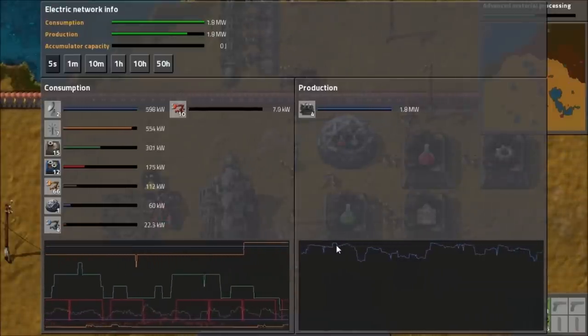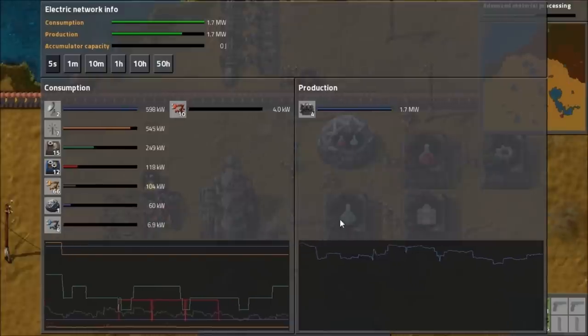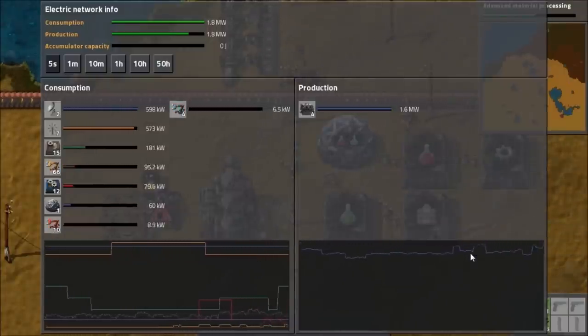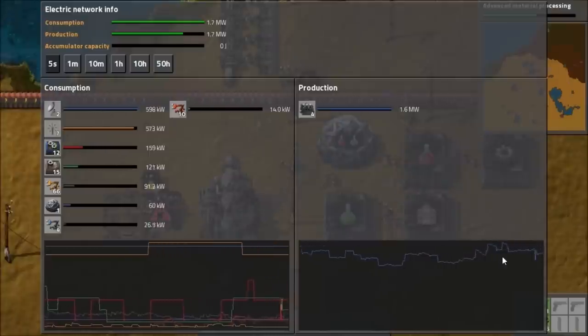That looks like a flat line there of reaching the top of the production capacity. This is a bad thing. We might need to set up a new engine column, because I don't like to extend my columns beyond my usual system - getting round them is a pain and stuff.